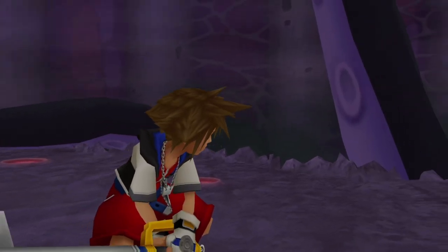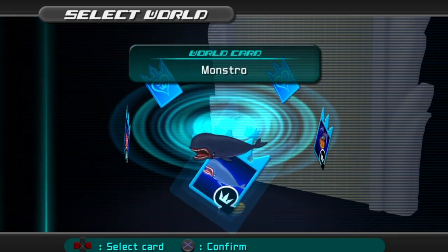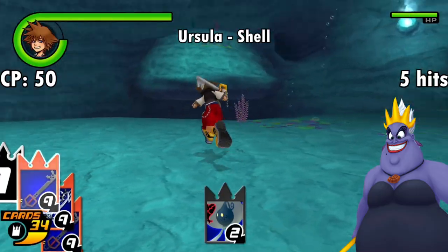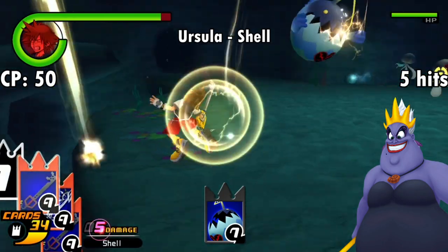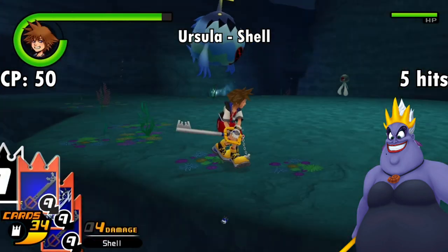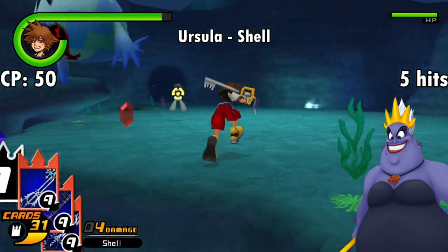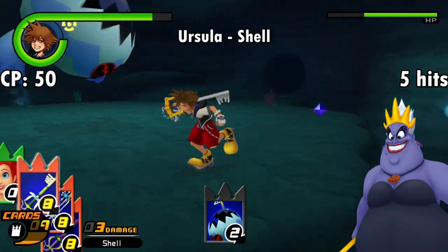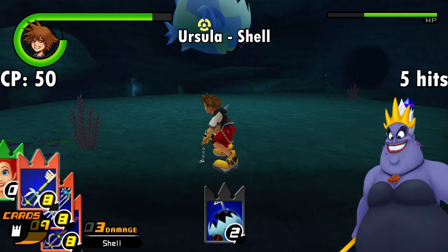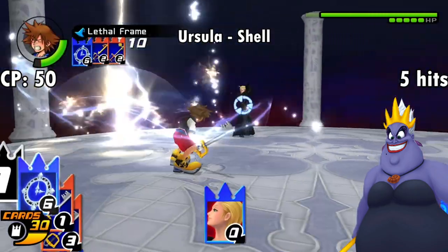Moving over to Ursula, who's in the second batch of world cards as the boss of Atlantica — Ursula grants the Shell ability, which is like the Defender's Protect effect but for magic attacks. Instead of lasting a whole reload though, it only lasts for the first 5 hits you take, though it does halve the damage you take. Physical attacks are more common from mobs, so it's probably the less useful of the two. Although you might get some utility out of it during the fights with Axel, Larxene, and Vexen, since they do have a lot of elemental attacks.